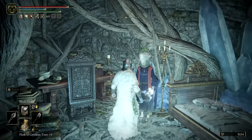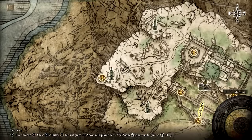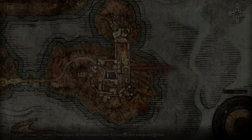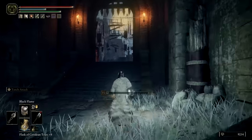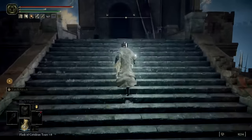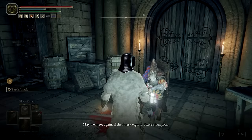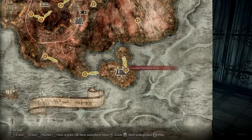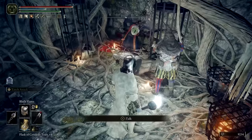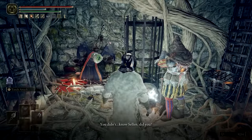Transplant Selen's primal glintstone into the new body and then speak with her until all dialogue has been exhausted. Next, we'll need to speak with Jerren at Redmane Castle, and this will need to be done after defeating Starscourge Radahn. Jerren can be found up in the church where the Radahn fight is initiated. Speaking through all of his dialogue, he'll mention that he's leaving to tend to some unfinished business. After that, travel back to the Witchbane Ruins. There, you'll find Jerren and a bloodied corpse of Selen's previous body. Again, speak with Jerren until he's gone through all of his dialogue.